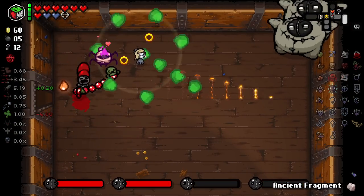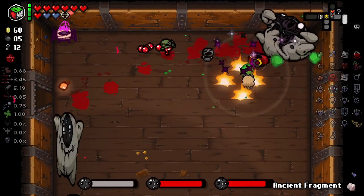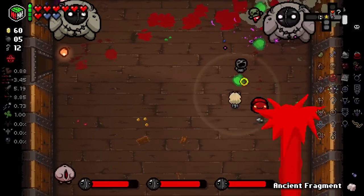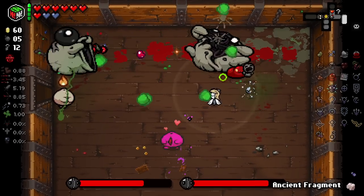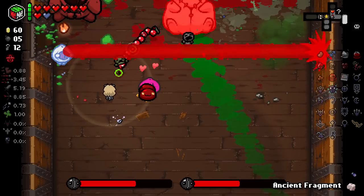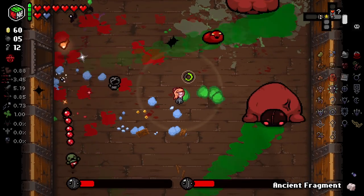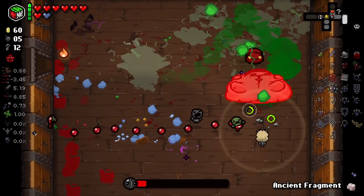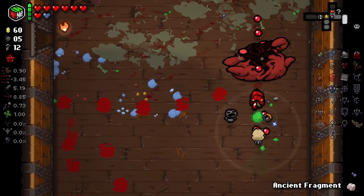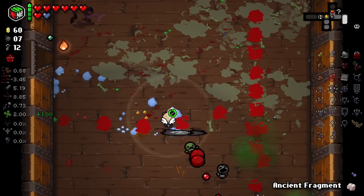Oh, I broke my gems — I forgot to use them. Damn, stupid. Our run's kind of trash. Like, what happens when you give yourself every planetarium item? Well, not much actually — you just kind of have a mediocre run. It's because a lot of these planetarium items are kind of utility stuff. Our stats are just pretty bad generally, because we don't have any stat-ups.